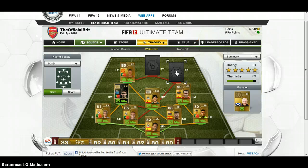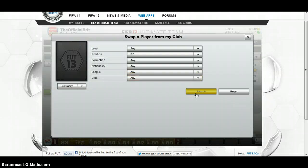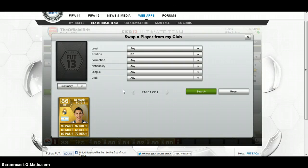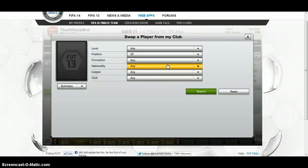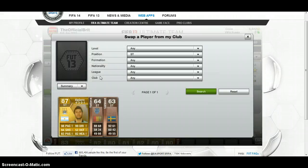Right forward. It is Liga BBVA chemistry, and this guy is from Argentina — that narrows it down to two possible people. You'll know I was going for Man City chemistry and Barclays Premier League. There are two Argentine Man City strikers: Carlos Tevez and Sergio Aguero. Because this is a good squad, it's going to be Aguero — there he is.